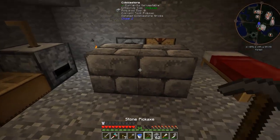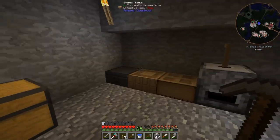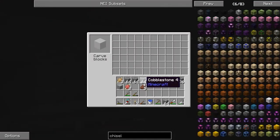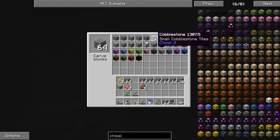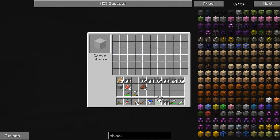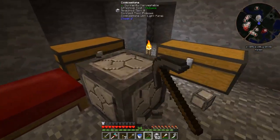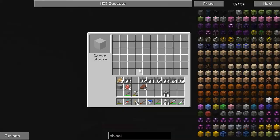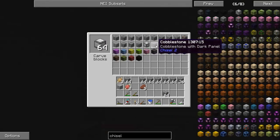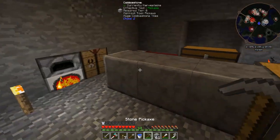Yeah, that looks good - I like those. We can use the detailed cobblestone for the walls. For the roof, I was thinking something like the small cobblestone tiles. For the floor, I want a connecting texture. I was looking at the cobblestone light panel - no, that's not connecting. How about these ones? Yes, they are connecting textures! We're going to do those for the floor.